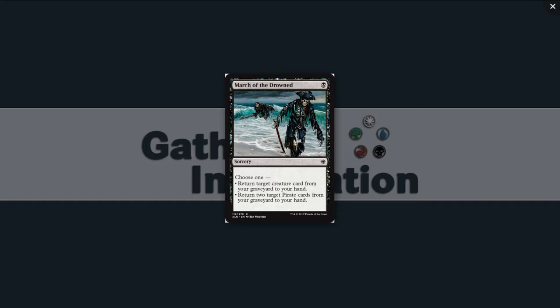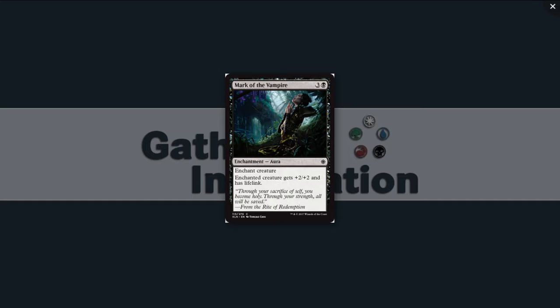March of the Drowned: single black for a sorcery at common. Choose one: return target creature card from your graveyard to your hand, or return two target pirate cards from your graveyard to your hand. For a single black mana, this is where I want this kind of effect. Drawing two cards for one mana seems pretty good and is well-seated in a pirate deck where you're trading off creatures. I'll look for these if I have a couple of pirates, and want at least one in a black deck. Next, Mark of the Vampire: three and a black for an enchantment aura at common.